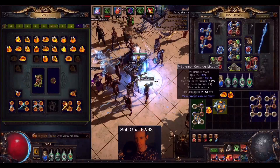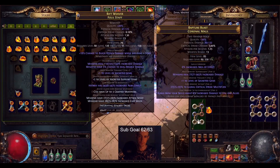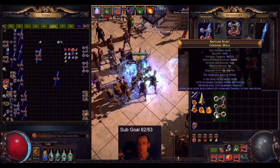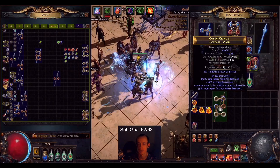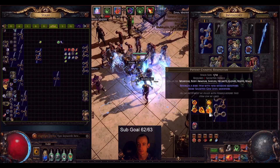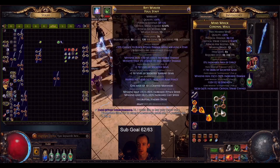Another one. Plus one, Minion Damage, Aura, Skill Gem. I'm going to reroll Minion Damage and plus one. Got Strength. Plus one, Strength, Minion Damage.